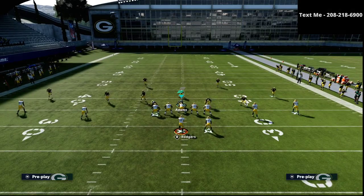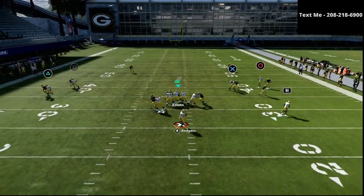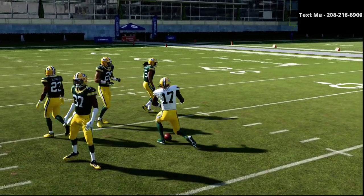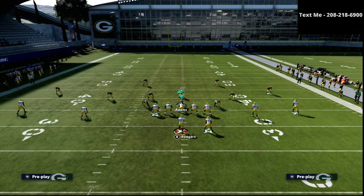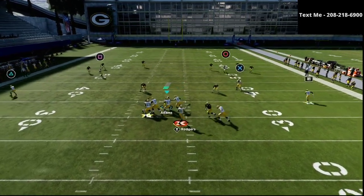Even if they were to try to run man-to-man coverage — especially with Devontae Adams in that position, but really anyone — you will see a lot of separation against man with this. This is just such a simple but effective route that will get open every single time no matter what. They have to use a defender to guard that route, and because they have to do that, it opens up basic route combinations off of it, which essentially amounts to a lot of curl flat concepts.